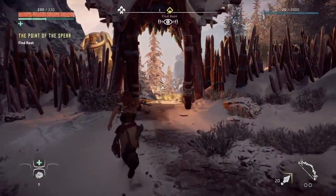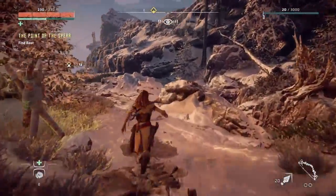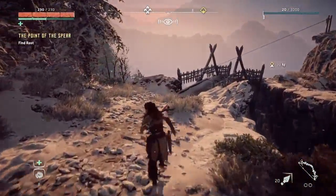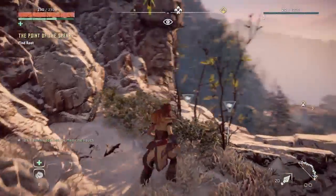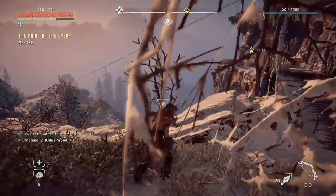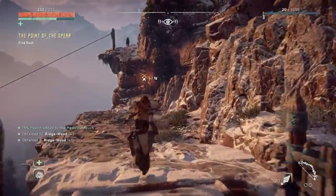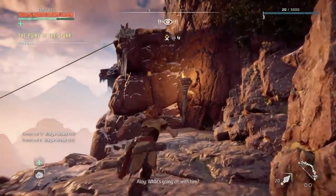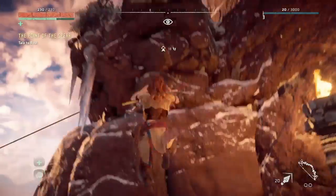We're going to run down here and see about old Rost. Let's pick up some stuff. What's he doing up there? He's just standing there. What's going on with him? Grab it.